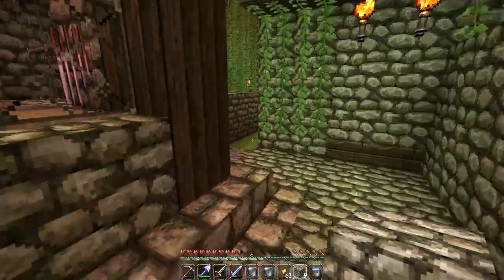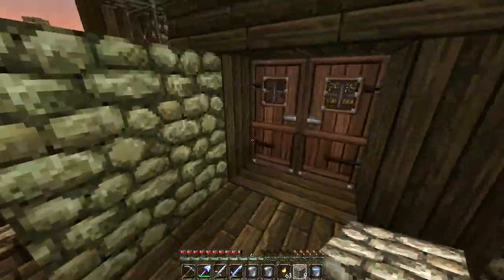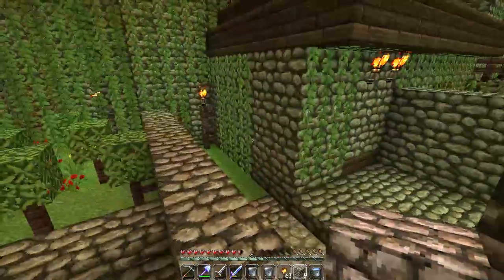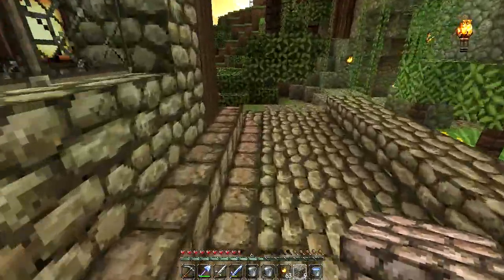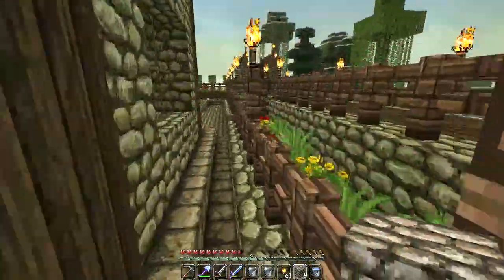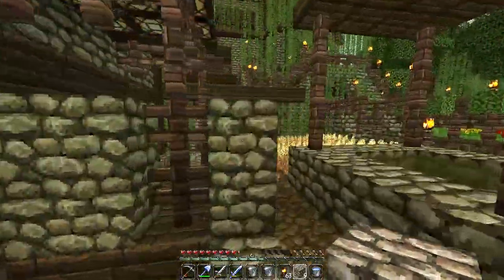I think this is looking good — this setup is perfect. All we need now to make this work is an infected villager — number one. Number two, a golden apple. That's pretty easy to do — I think all you need to do is surround an apple with gold nuggets, and of course we can just head over to the gold nugget farm in the nether.